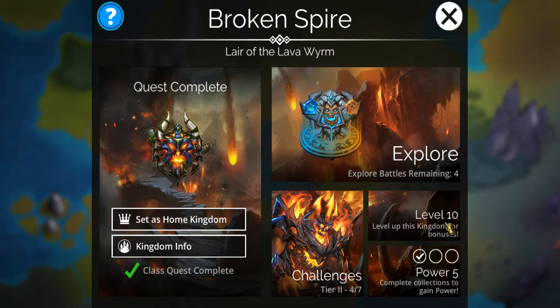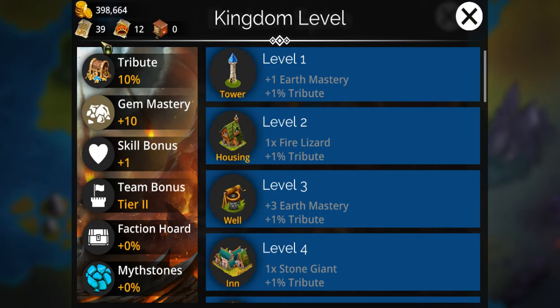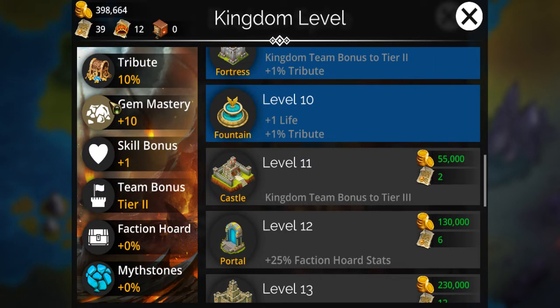Challenges are kind of the same thing — it starts at level one, and each challenge has an increasing difficulty as the levels go up. You'll get various rewards, and if you complete the entire tier you'll get another bonus. Then there's kingdom level, and leveling it up requires whatever resources are shown in the upper left corner. In this example you'll increase your earth mastery. The higher your mastery, the more likely you'll get what's called a mana surge in battle — meaning whatever matches you make, you'll get double the mana from that. That's what mastery is.